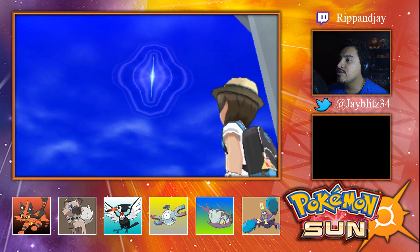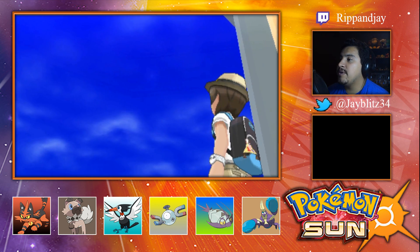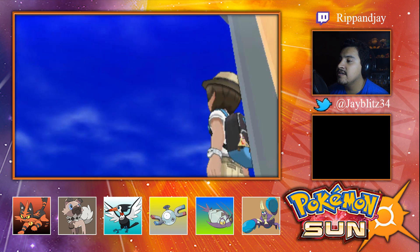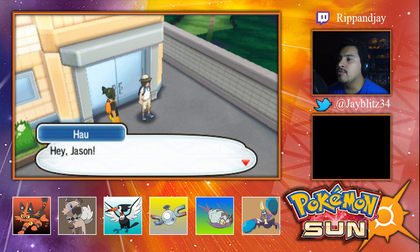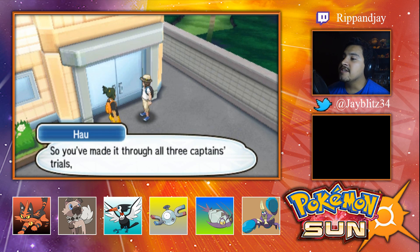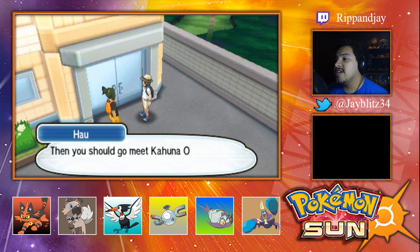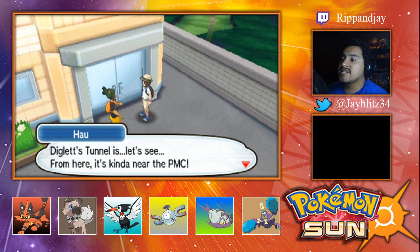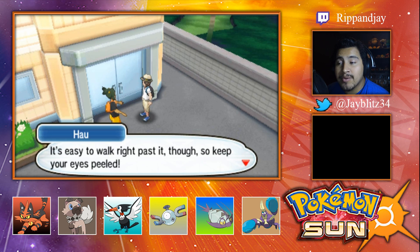It's a little ultra wormhole — it's a little baby one! What was that just now? It looked like a crack in the sky! I knew it — Alola is the butthole of the pokemon world! Hey Jason, you made it through all three captains — yeah! Then you should go meet Kahuna Olivia. She lives in the town past Diglett's Tunnel.